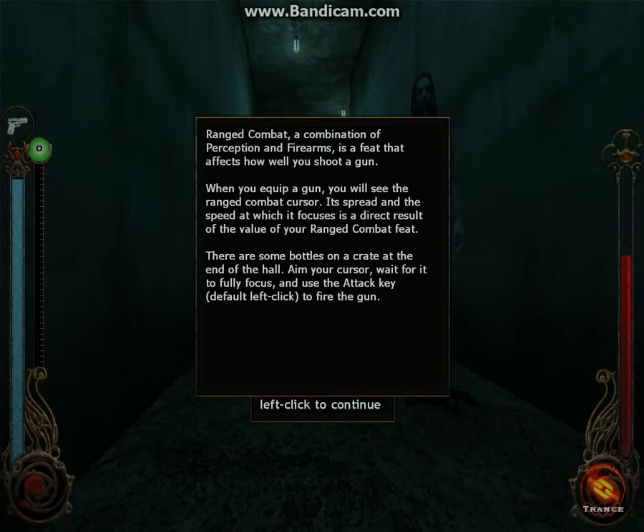A combination of Perception and Firearms is the stat that affects how you shoot a gun. When you equip a gun, you'll see the ranged combat cursor spread, and the speed at which it focuses is a direct result of your ranged combat value. There are some bottles on the crate at the end of the hall — aim your cursor, wait for it to fully focus, and use the attack key.